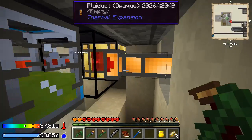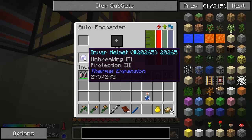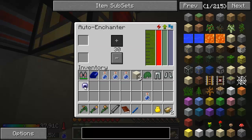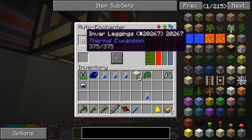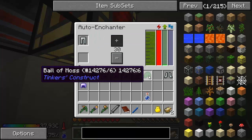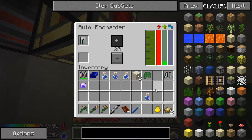We got Unbreaking 3, Protection 3. That's pretty good. And what's awesome about this also is when I upgrade the diamond armor, I can just use the auto disenchanter to take those two enchants off and put them on my diamond armor if I like them. I also got a ball of moss here just from chiseling some stone bricks. That's ready to go on my cleaver as soon as it gets an extra modifier, which should be pretty fast.